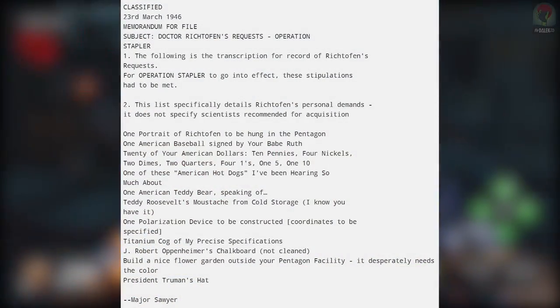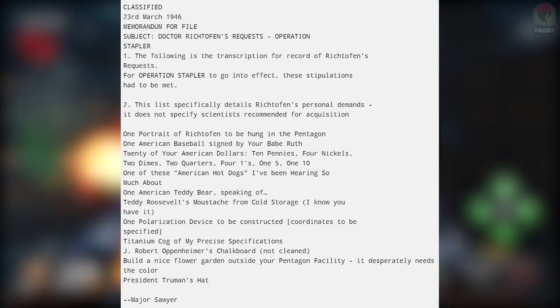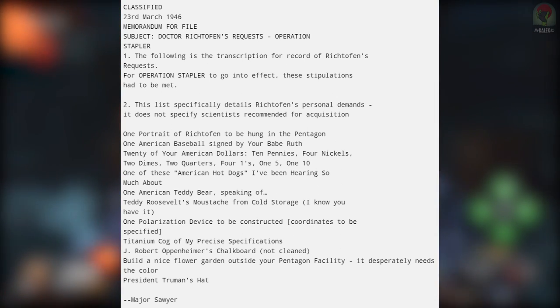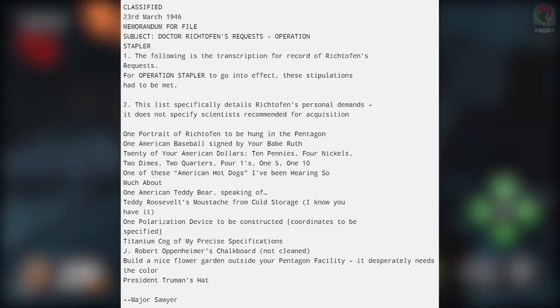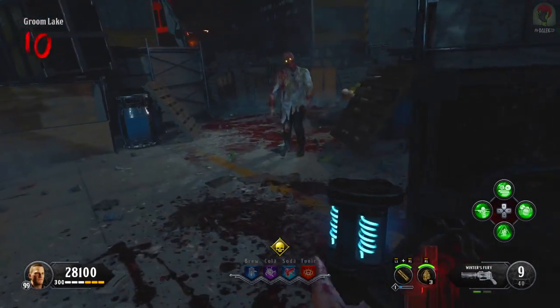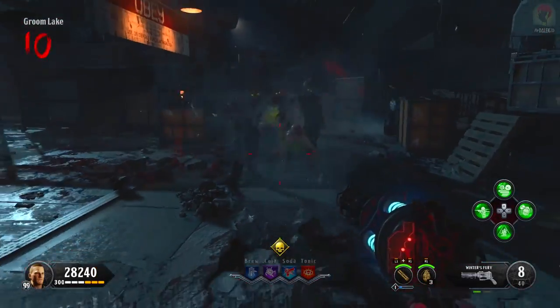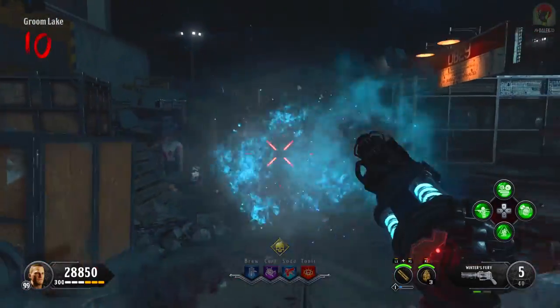Continuing on his list, he also has a titanium cog of his precise specifications, J. Robert Oppenheimer's chalkboard — not cleaned — build a nice flower garden outside your Pentagon vicinity because it desperately needs the color, and President Truman's hat. Out of everything we learn from Ultimus Richtofen and the other characters on Classified, this is probably the funniest, because it shows how weird Richtofen really is. I hope Treyarch continues this going forwards, because this is hilarious.